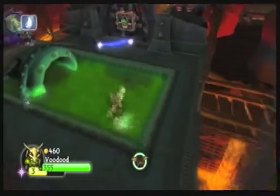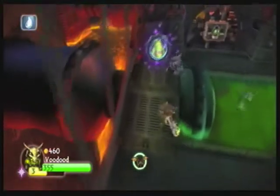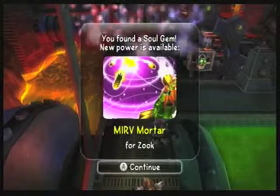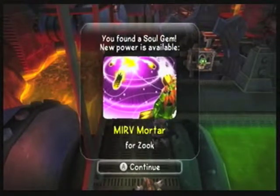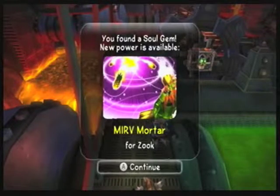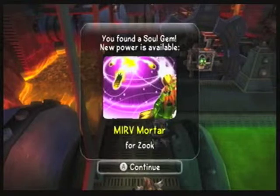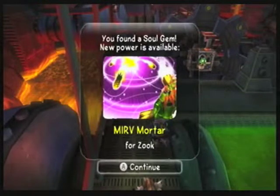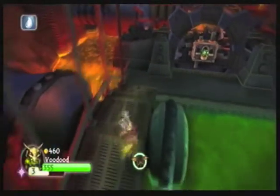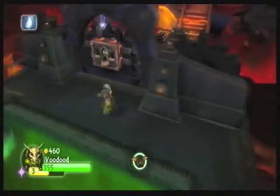I'm noticing that these grenade guys do have lower HP. And we get a soul gem up here. I guess I'm going to have to wait for Jay to comment saying what MIRV means. Midair something rocket volley? I don't know. We don't need to preview Zook — I've already showed him off. And I could have gotten up here the other way, could I? Yeah, I could have. Oh well, no loss.